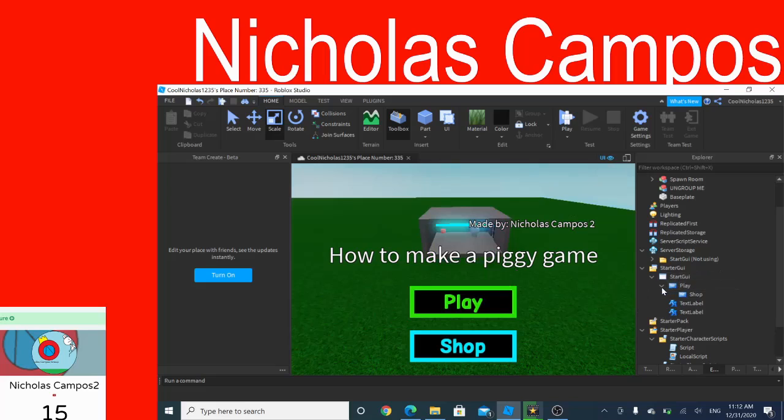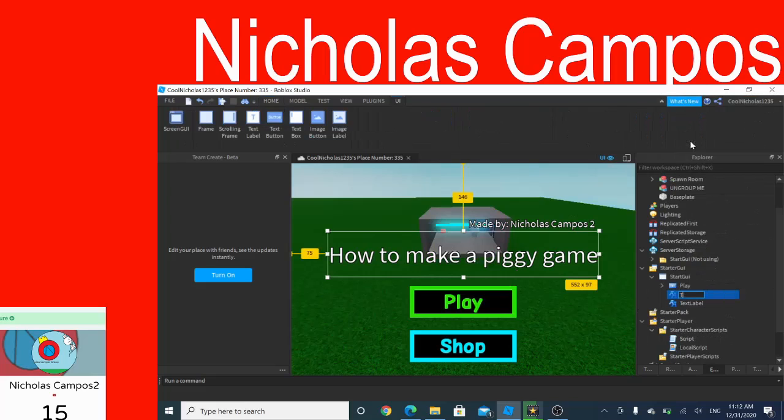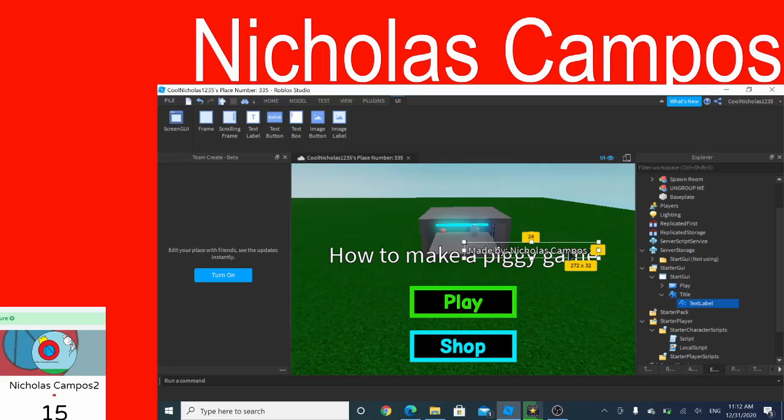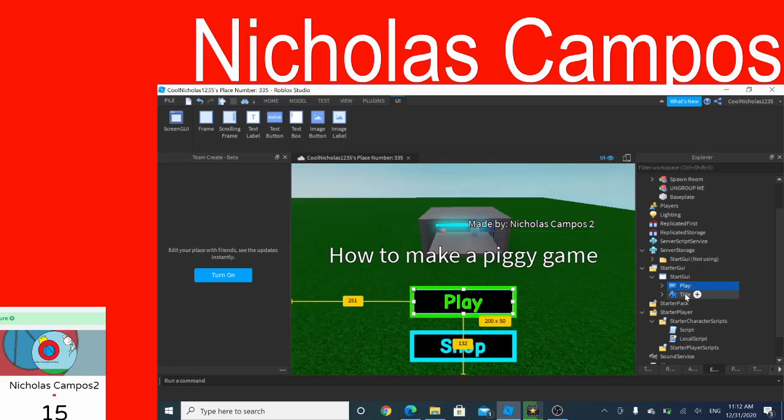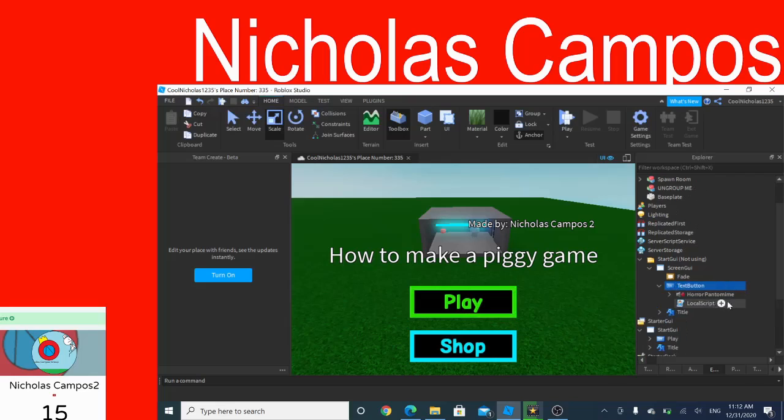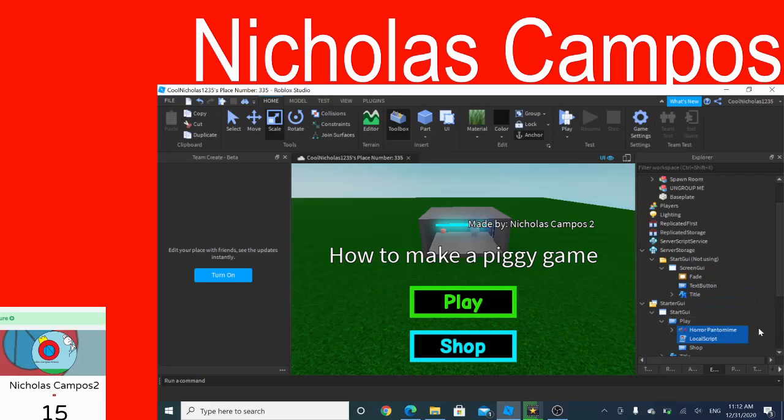Now you have that ready. I'm going to make a title label — you have to name it 'title' or it won't work. Then go into the GUI and get the text label and move it so that it goes in your play button right here.